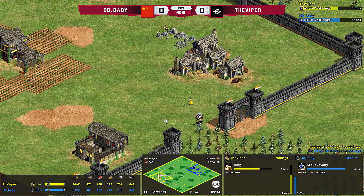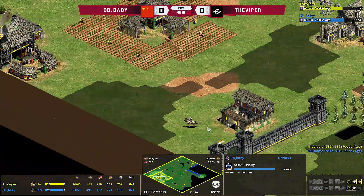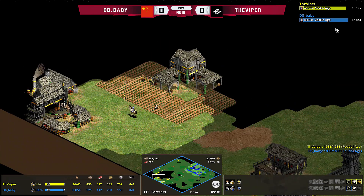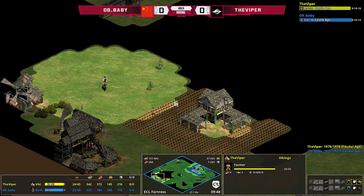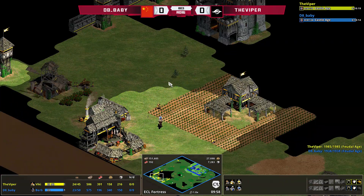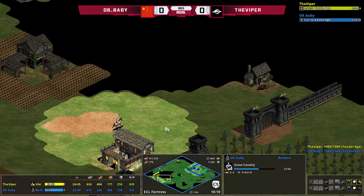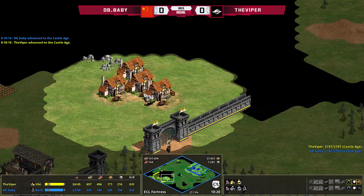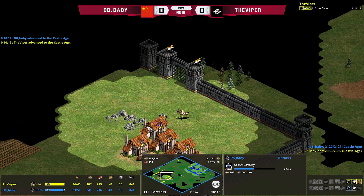Oh boy — Viper's king is taking a couple of hits from the blue player's scout, but he's so close to home he'll be fine. That's also going to allow D8 Baby into Viper's base to get some scouting information. Alt-F gives us the line of sight, and we can switch over to D8 Baby and see what he sees. It's worth noting both players are up to Castle Age at basically the same time.